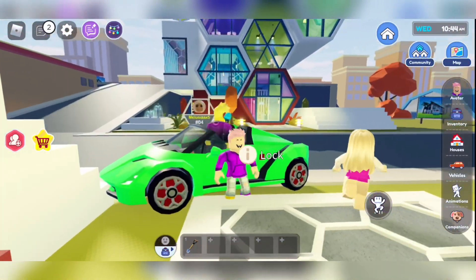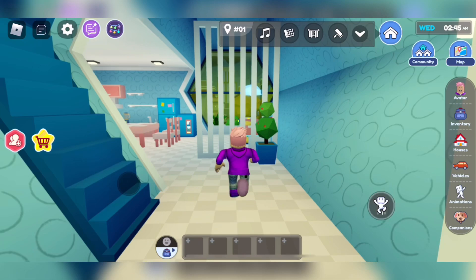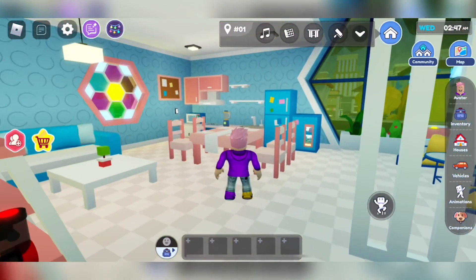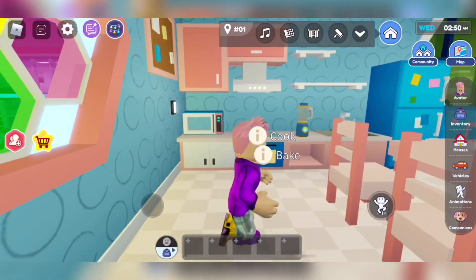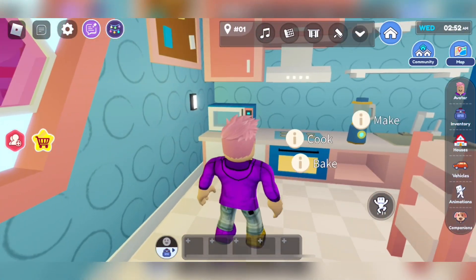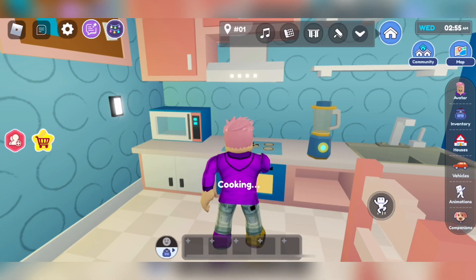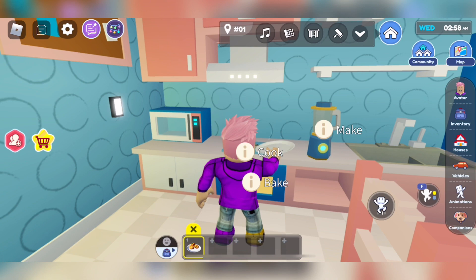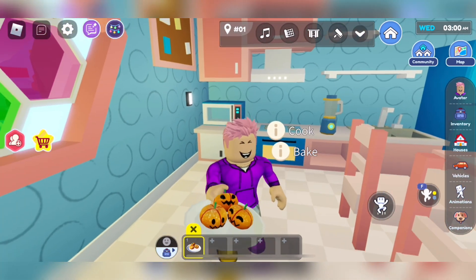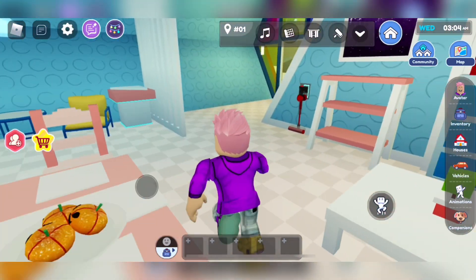Hello guys, so today we're gonna play Lightopia. This is the new house in the game. Wow, look at this kitchen — it's beautiful, this pink beautiful kitchen. There are new recipes, Halloween recipes. I cooked some pumpkins for a Halloween dinner. That's good. I placed that on the table.